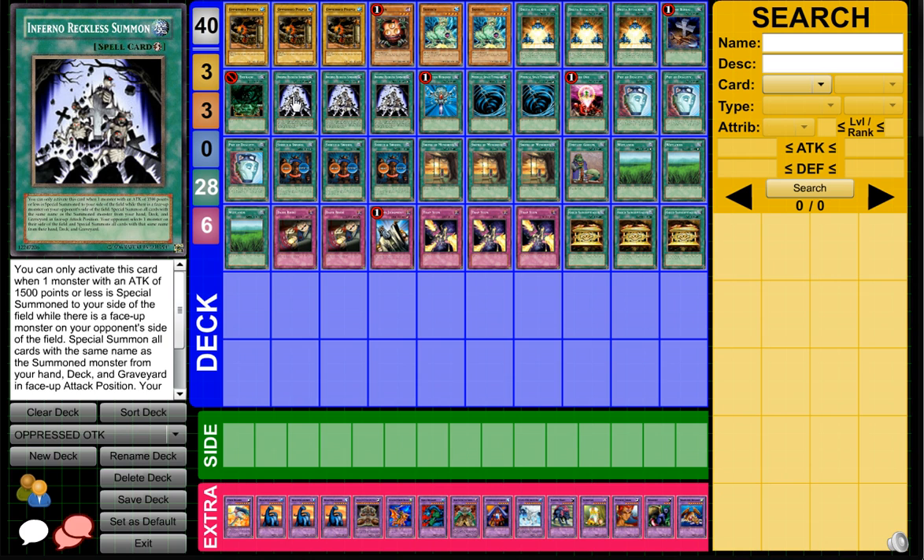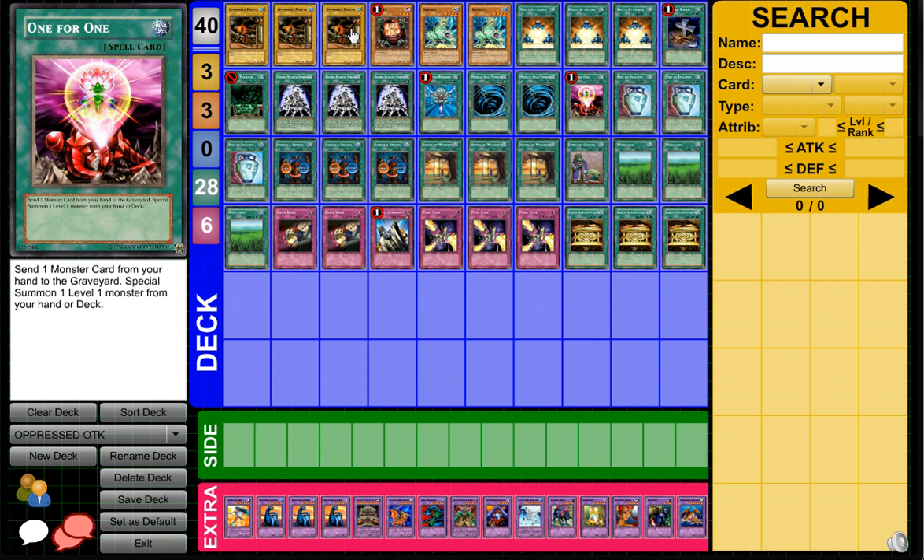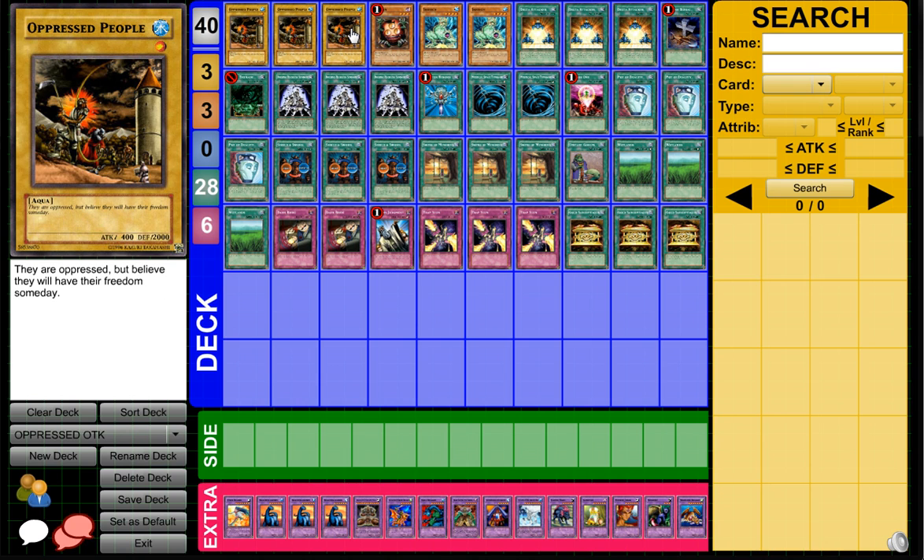Then we've got three Inferno Reckless Summon, Monster Reborn, double MST, and One for One — which makes Oppressed People a target for it, which is pretty good. You won't really have many targets to send to the graveyard, but if you have Oppressed People that works, or if you have Screech and you already have your setup it doesn't really matter.